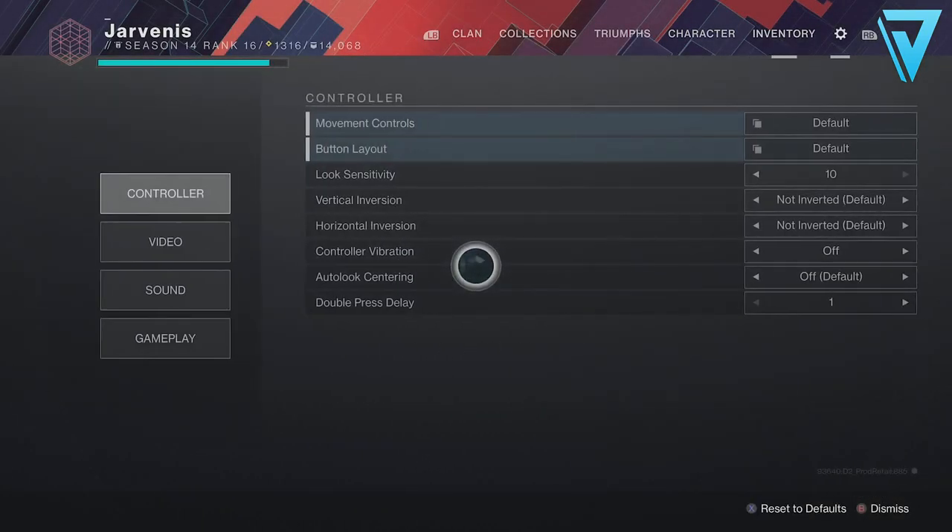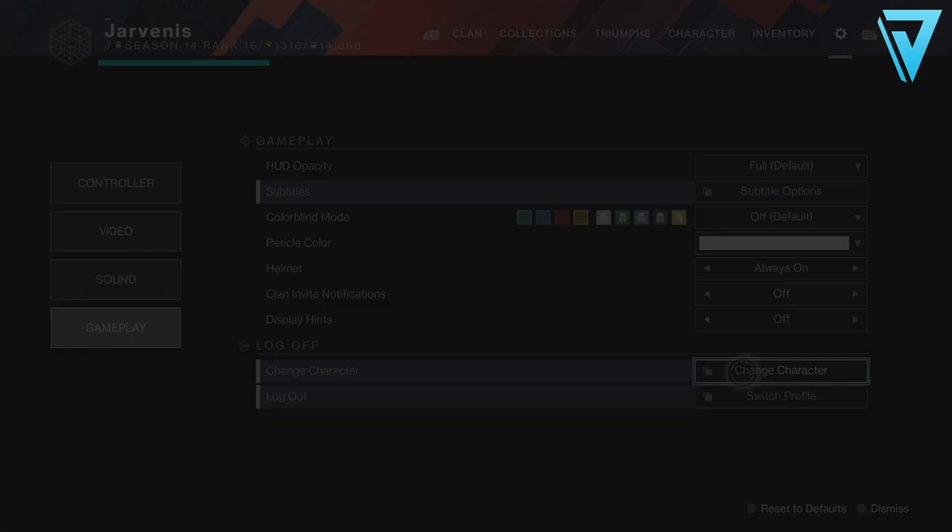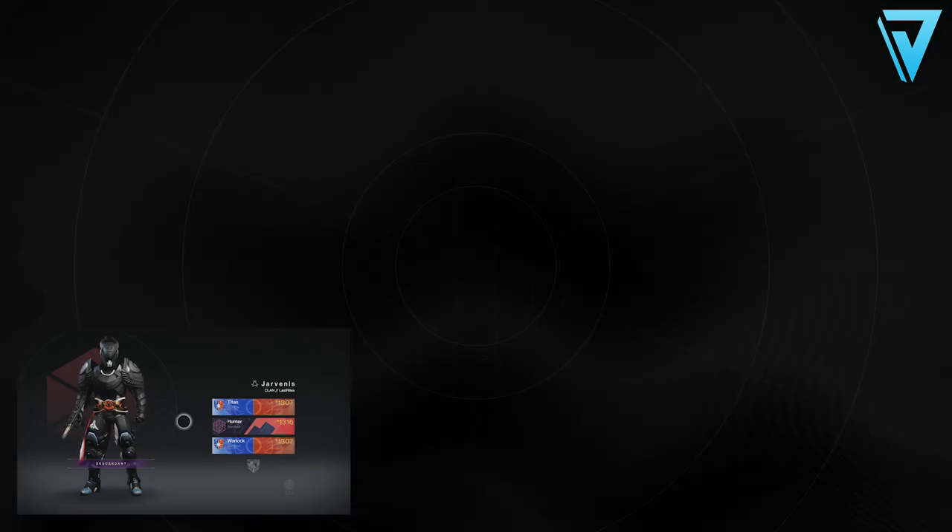Alongside this, you both want to make sure that you have cross save enabled, as this helps combine all your friends lists across multiple platforms. From here you want to change character, which will leave you at the character selection screen on the console.